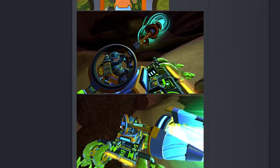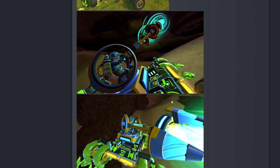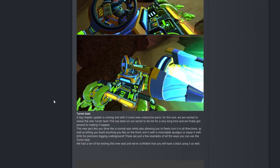We've got actual screenshots — these are the high-tech drills for drilling underground ores. It looks like you can build stuff onto the front of the turret, which is fantastic. The dev blog says: 'A big chapter update is coming and with it comes new interactive parts. We are excited to reveal the new turret seat — this has been on our secret to-do list for a long time. This new part lets you drive like a normal seat while also allowing you to freely turn in all directions, as well as letting you build anything you like on the front arm.'